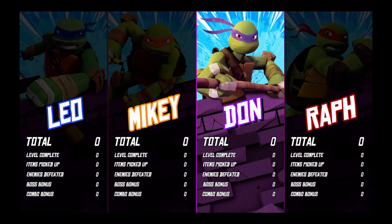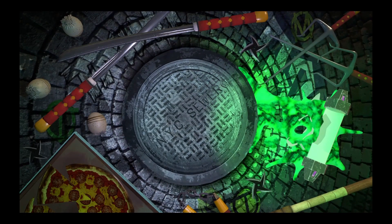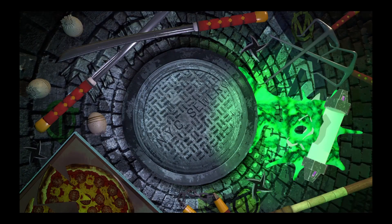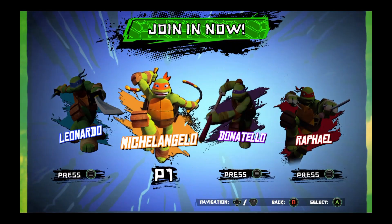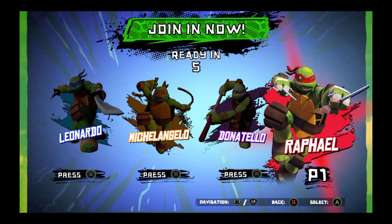You'll fight your way through tons of different enemies. Each level has a mid-level boss and an end-of-level boss. Some of them are really well-known characters — you've got your Bebops, your Rock Steadies, and stuff like that. However, there are some characters that are much more obscure from the 2012 series that I'd honestly never heard of.